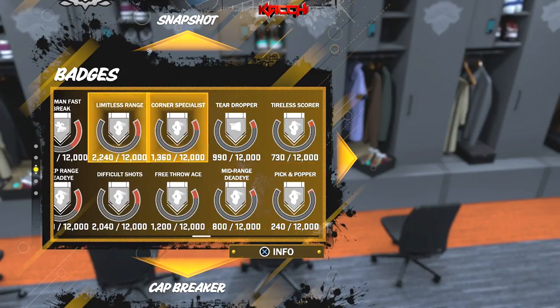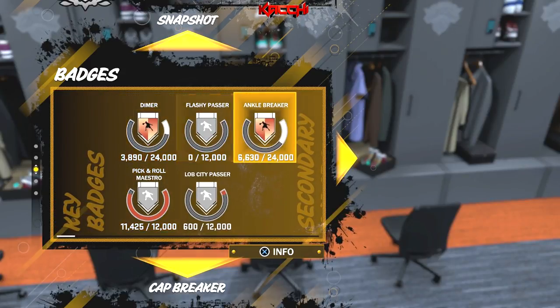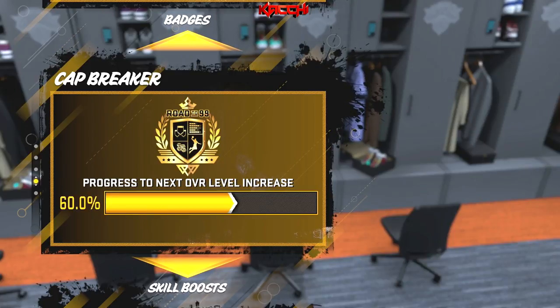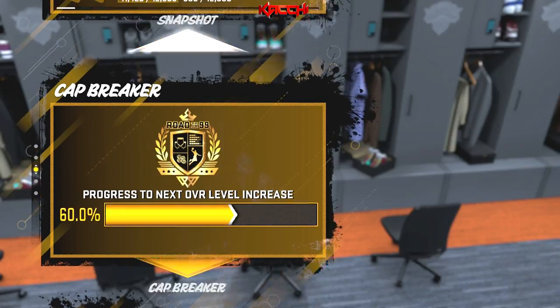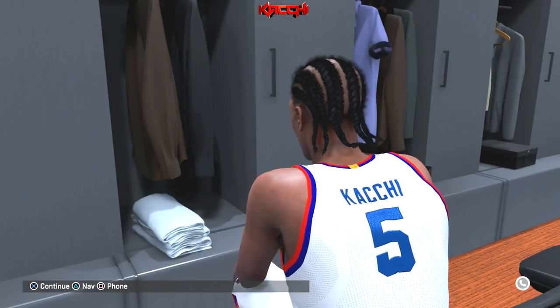Dimer, Ankle Breaker, Pick and Roll Maestro — those are the main ones I'm working on at a bigger rate, along with some secondary badges at a slower rate. You can also see my progress toward my next overall level increase.